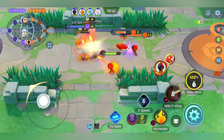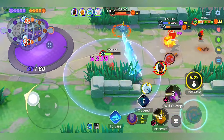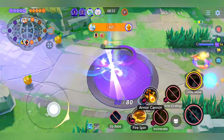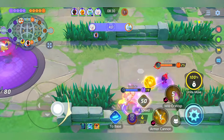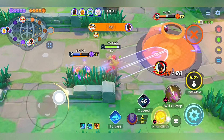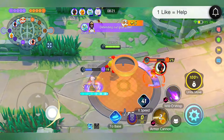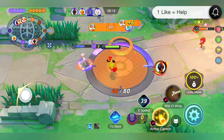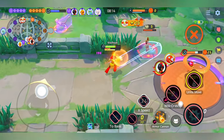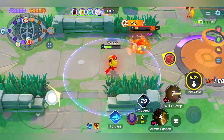The stun ability is pretty good, but Armarouge has zero mobility, so you should run X-Speed or Eject Button. When using Armor Cannon you cannot fire it automatically — you need to charge it. There is a bar indicator to time the release. If it hits, it will stun the opponent and the damage is insane, but the range is small so keep your distance.